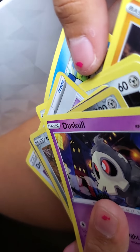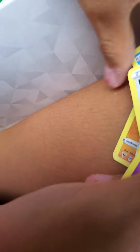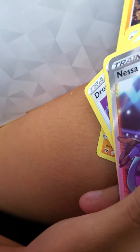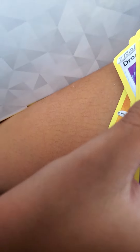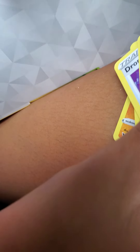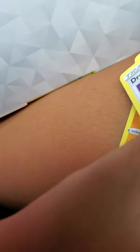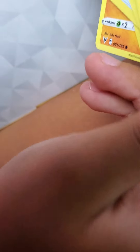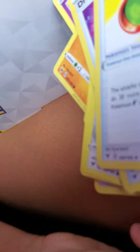Oh wait, oh wait — if I get an RCS I'm gonna scream! Dusk Mane... Galarian Stunfisk. Oh that's actually really nice! I've never really seen this one a lot — we got a full art trainer! I have Milo, Alissa, and now Nessa! And then Galarian Stunfisk — the stakes are steep. We didn't get a V but at least we got a full art. Drone Rotom — I don't know why they call it a trainer, I thought Rotom was like a Pokémon.